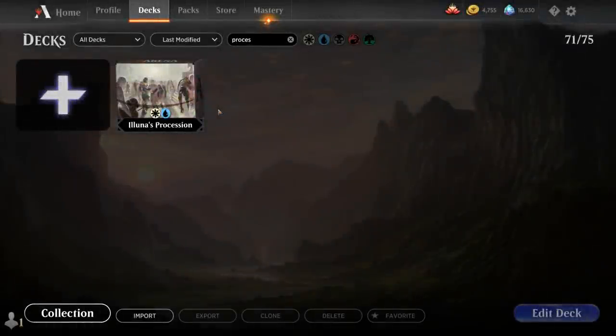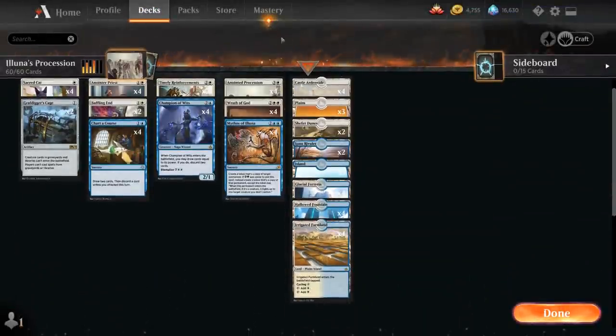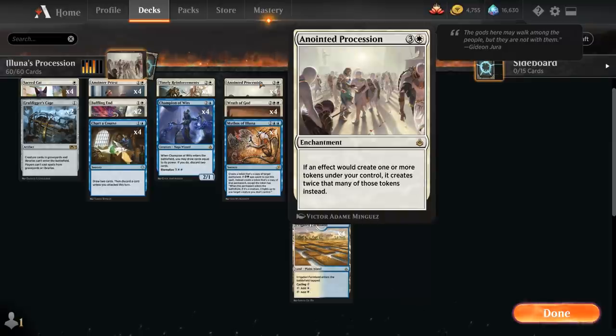Hello and welcome to another Magic Arena gameplay video. Today we're taking a look at another historic deck, and we've got another spicy one here with a Lunas Procession — a blue-white tokens deck featuring Anointed Procession from Amonkhet Remastered, a four-mana enchantment saying if an effect would create one or more tokens under your control, it creates twice that many of those tokens instead.